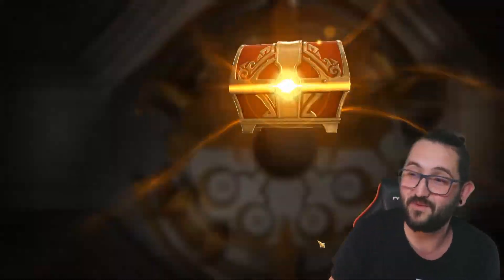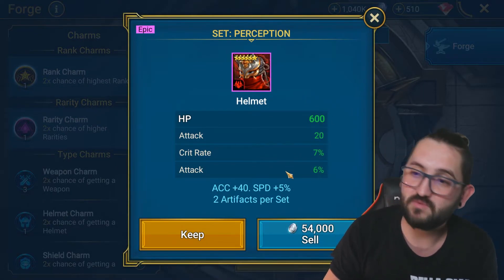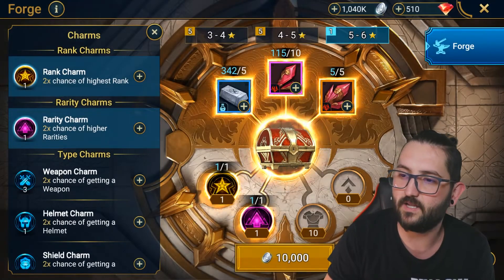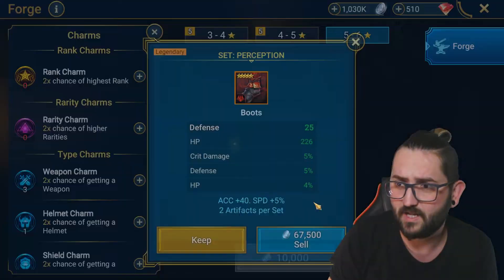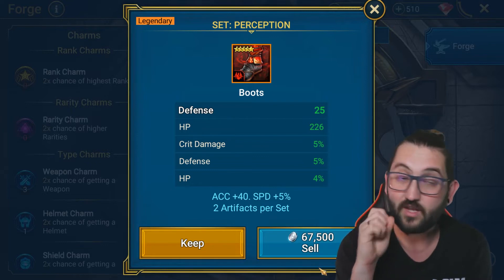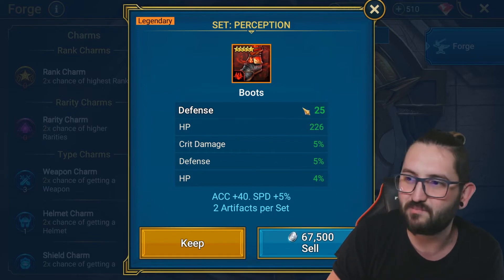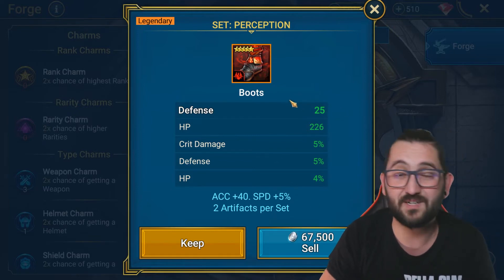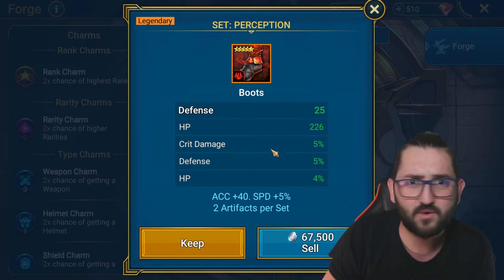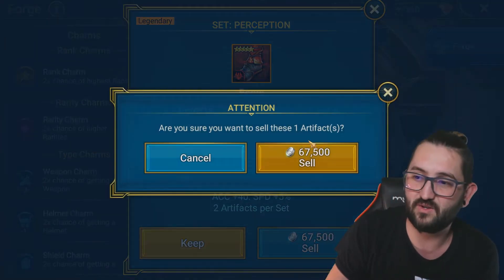Another good piece — crit rate and attack percent, six-star, extremely good, I'll take it. The last one, unfortunately, is a bad example: five-star legendary boot but with flat stats and no accuracy, speed, or useful substats. Do not keep a piece like this — on boots you want percentage or speed. So I'm selling it for the silver.